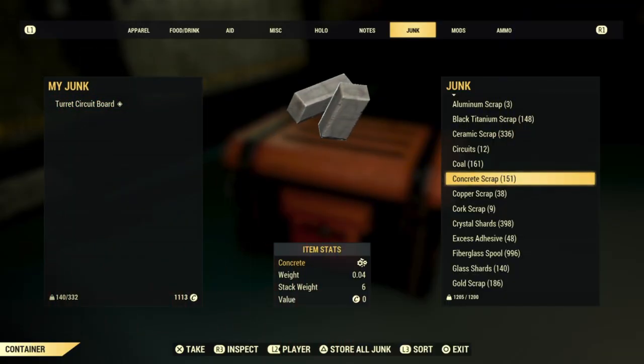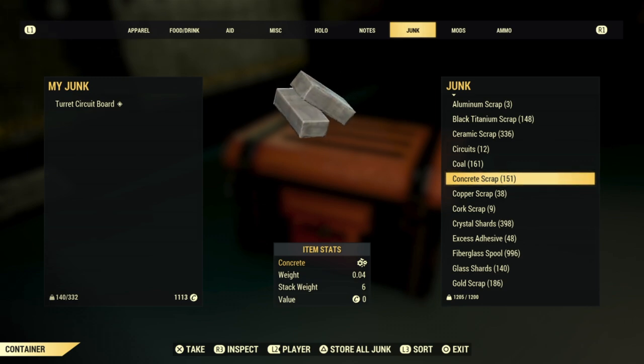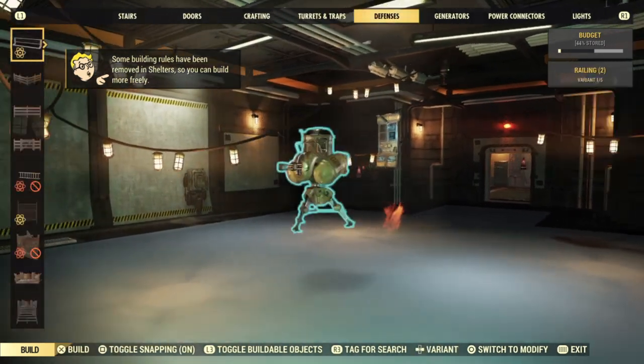Hey, what is up everyone? Today I'm going to show you how to get 100 concrete every 20 to 15 minutes or less. This is an absolute easy method to do, and yes, it involves the shelter method.